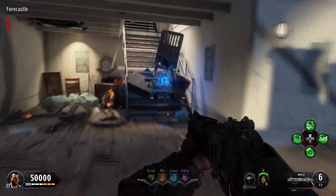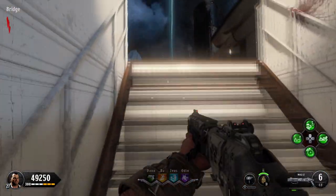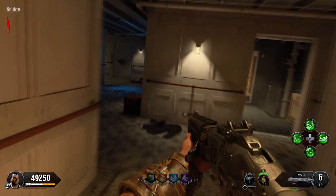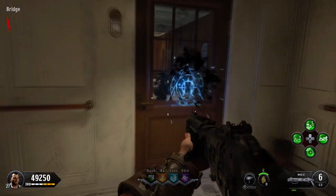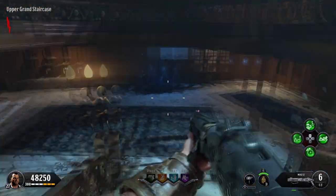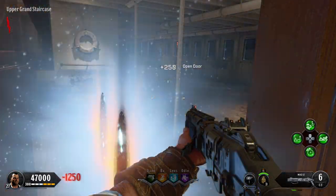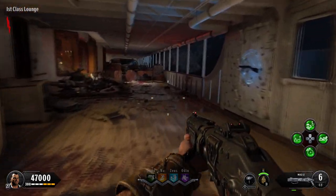For the first pedestal, you need to open this barricade and head up the stairs to the bridge area. The bridge area of the map does have several important things in it, but I will cover those in future tutorials. Go to the right-hand side into the back, and you'll find yourself in the staircase area. The staircase area is pretty simple — just go across it, open the door on the right-hand side, and you'll find yourself in the first class lounge area.